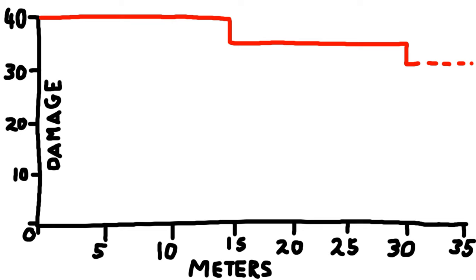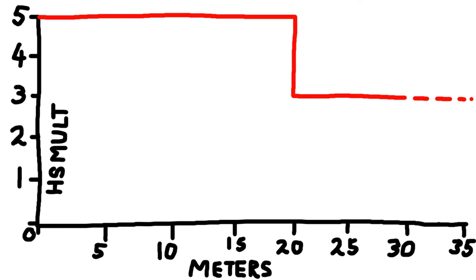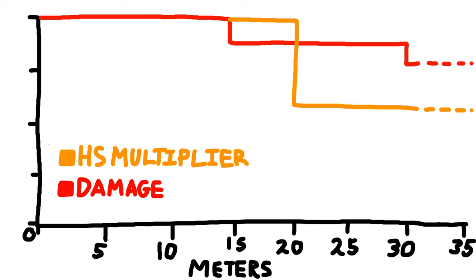What makes this really awkward is that headshot damage has different distances. With the AK, shooting within 15 meters does 40.2 damage, but the highest headshot damage multiplier — times five — applies within 20 meters. So there's a five-meter gap between 15 and 20 meters where you're dealing less base damage but still have the full headshot multiplier. It's confusing, and it's probably why the in-game UI is really bad and doesn't explain weapon stats.